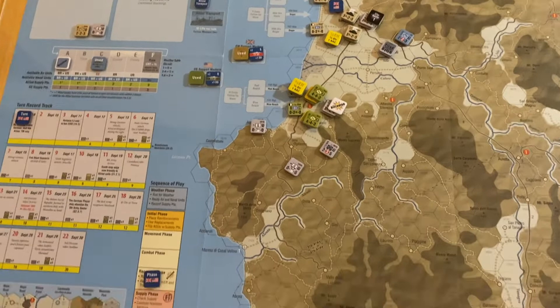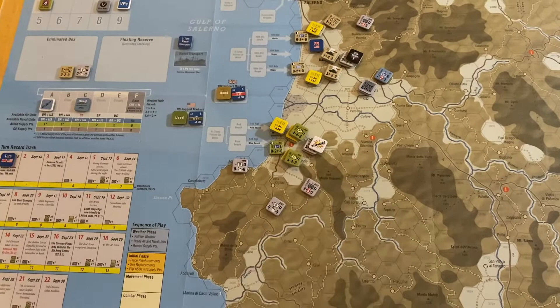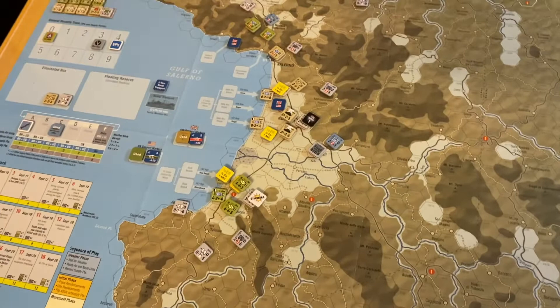For the Germans, I played a very cautious turn. I thought about mustering a lot of strength to go after the American beachhead because it seemed vulnerable, but after figuring out all the column shifts available to me, I figured it's only going to give me a 2-to-1 at best. It didn't seem to be worth the danger.